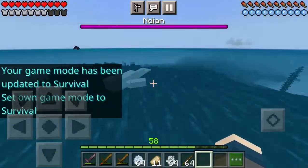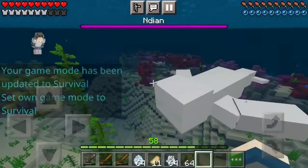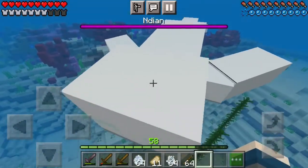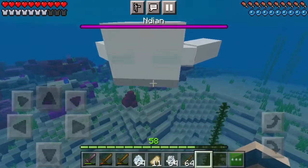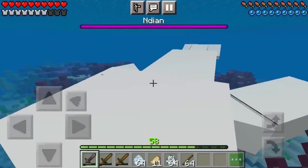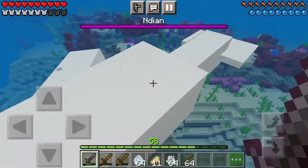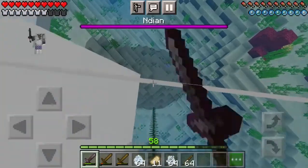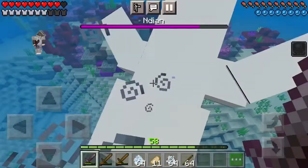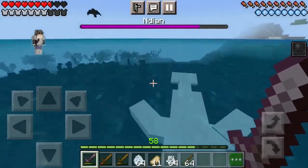The Ninjin spawns in the ocean biome. We're gonna get close with him. I just gotta find your hitbox — right there, take your tail. Ow! That takes one heart. So the tail is the weakness.